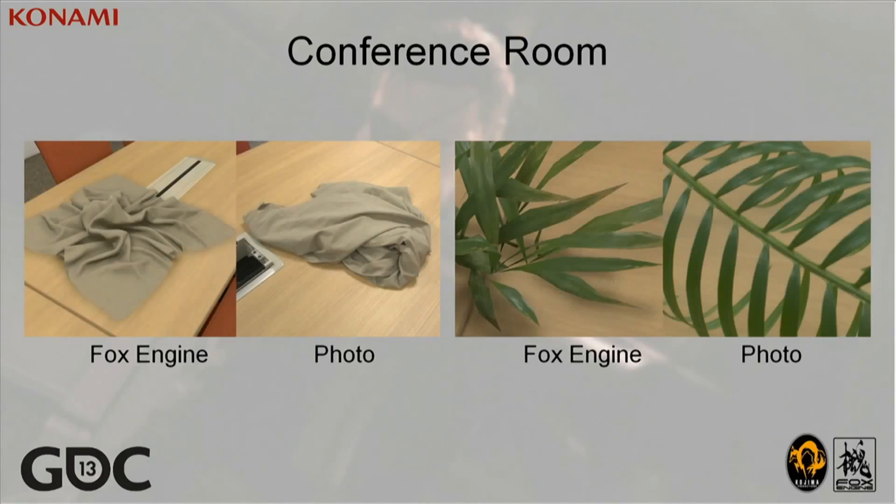Because we have a real-looking environment, it is easy to spot things that do not look natural in our created assets. These images of cloth and leaves are from live development. The left image is rendered in Fox, the right is a real photograph.